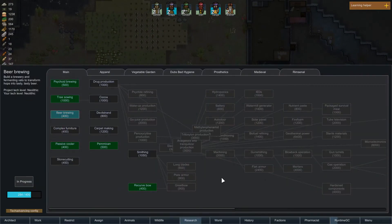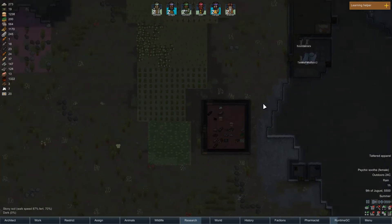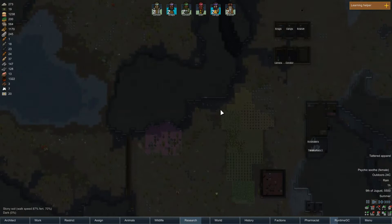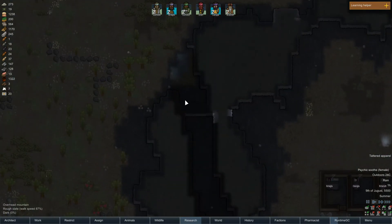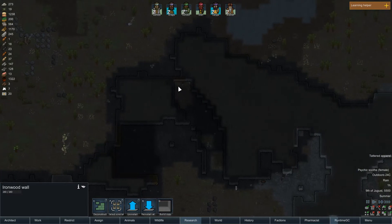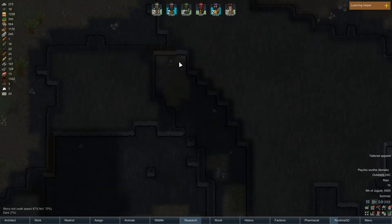So what's my research right now? We are brewing — I don't care about brewing that much. What I need right now is probably only security. We have a double wall here; I think I should make a bigger, better wall here.